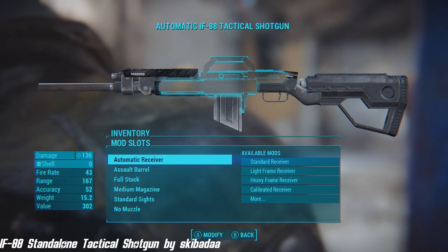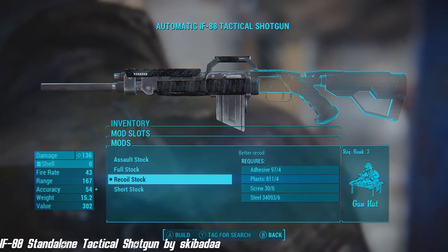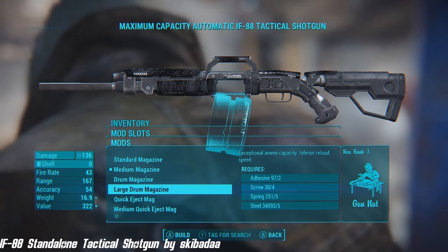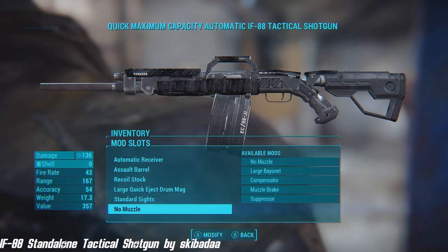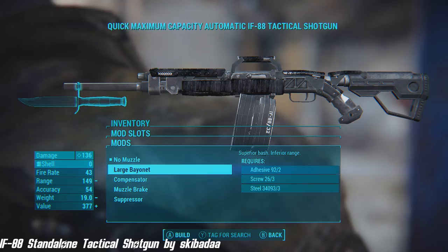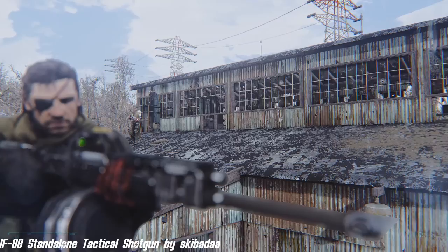This next fantastic gun mod is the Fi-88 Standalone Tactical Shotgun by Skibata. When I started making this mod, I took inspirations from another mod called Extended Weapons Mods by Akanama. I was under the incorrect impression that he had been using vanilla assets, some of which I used in this mod. They were not vanilla, and as such, I used them without permission. There is no excuse for this. Akanama has been gracious enough to allow me to keep this mod up. I am deeply sorry — please go onto his page and download and endorse his mod. Without it, this mod would never have been possible.